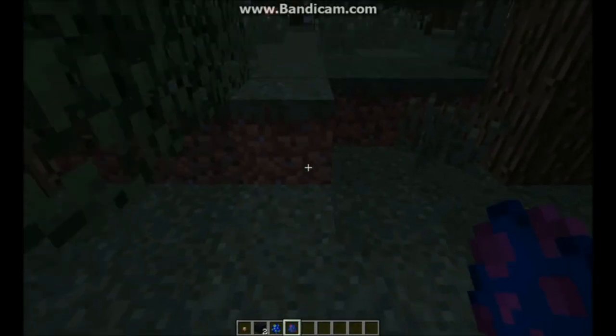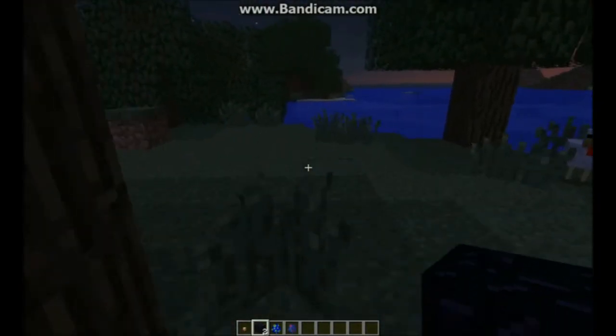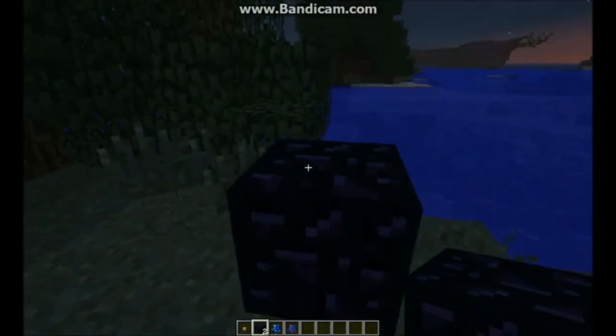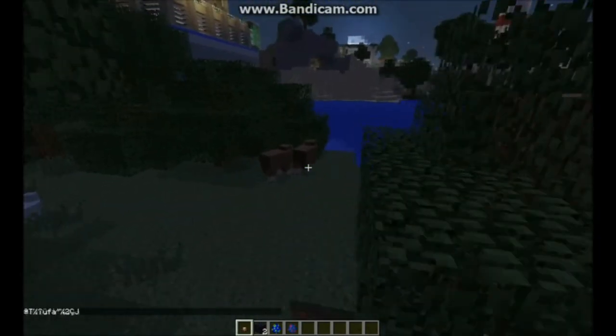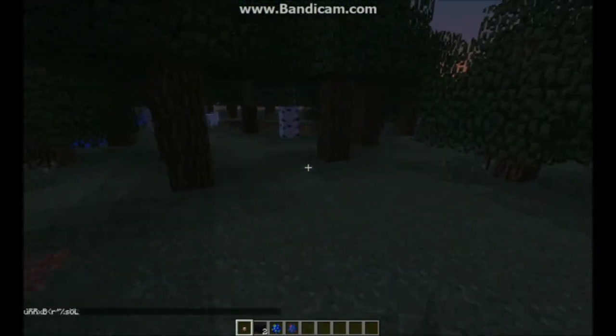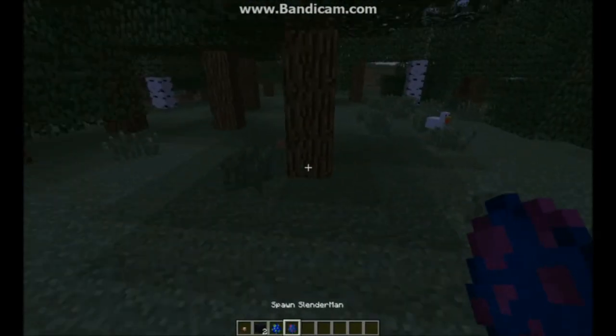Now we must spawn him. So first, we need to make a real structure that allows us to spawn him. It's not like an iron golem or anything — you need to put two obsidian and then something called a slender spawner. I'm not sure where you get these, but that strikes lightning, and then this weird text shows up. After the weird text shows up, you can spawn Slendy.